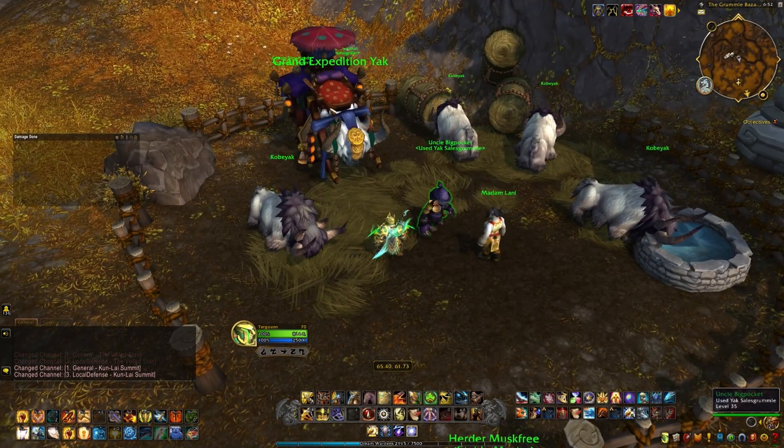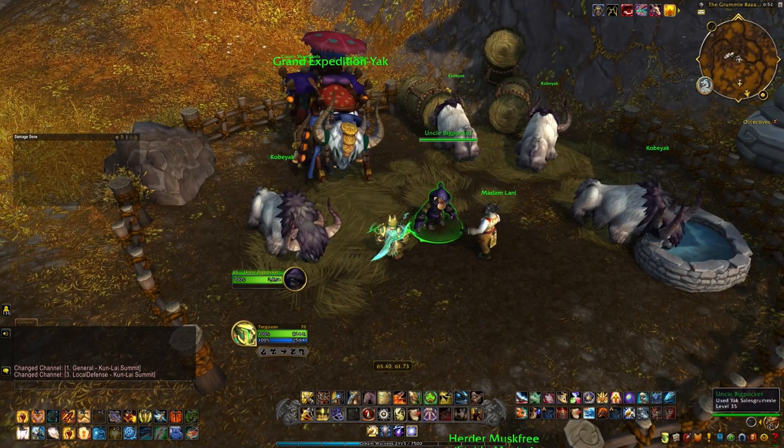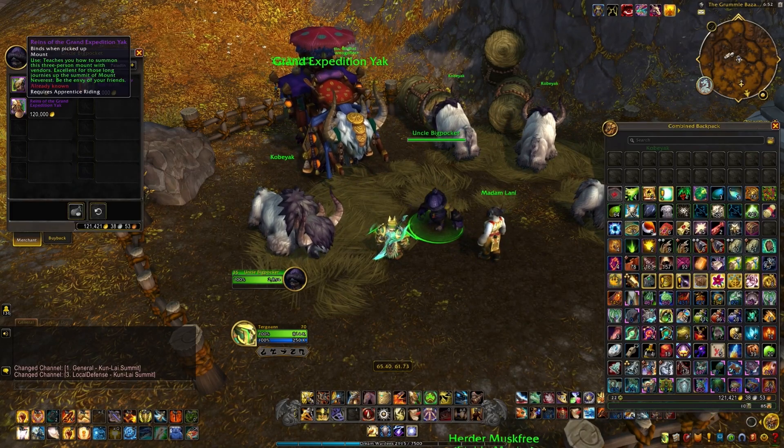Once there, just off to the left side you will see the Grand Expedition Yak, and then you will need to talk to Uncle Big Pocket.